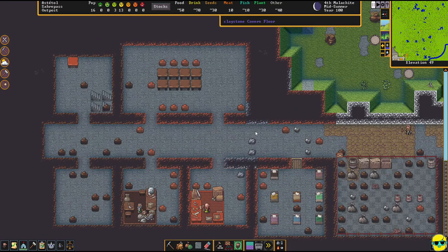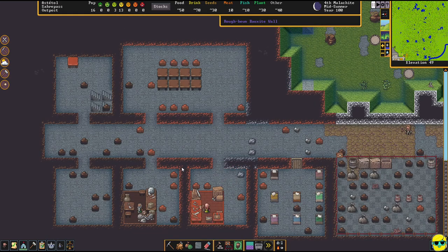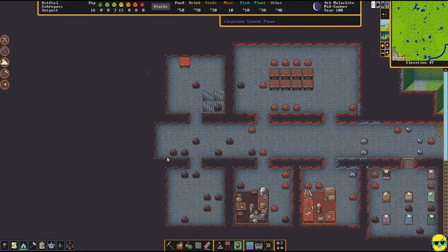Right here someone is building the trade depot, which is fantastic. We've got a stockpile with boxes, bins, tables, and chairs coming in. Let's go ahead and continue by expanding our operation.